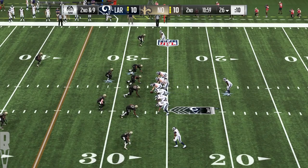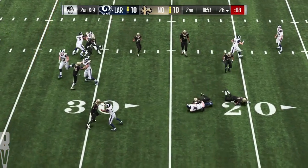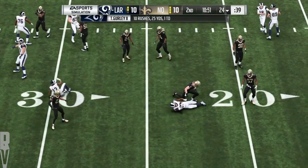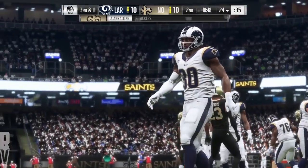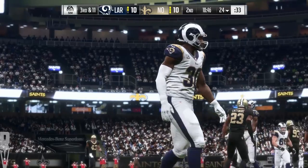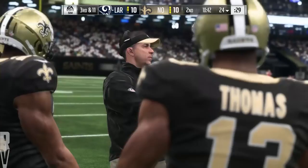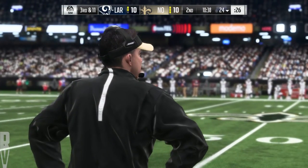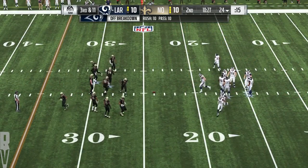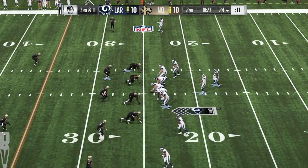Here's second and nine from the 26. Here comes carry number 10 for Gurley, and he will lose yardage — backed up to the 24, a loss of two. Now third down. They just keep trying, but so far finding no room for him to run. None whatsoever — he's under three yards per carry at the moment. The Rams on third down: 0 for 4 thus far. This is third and 11.